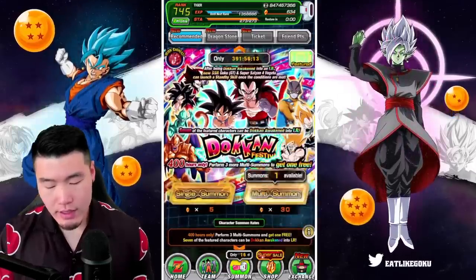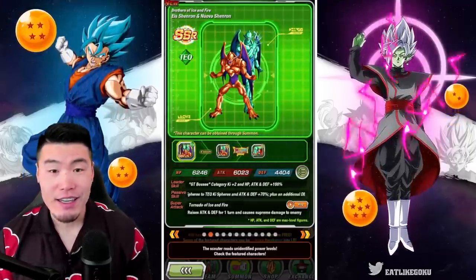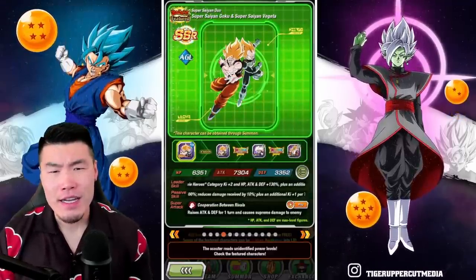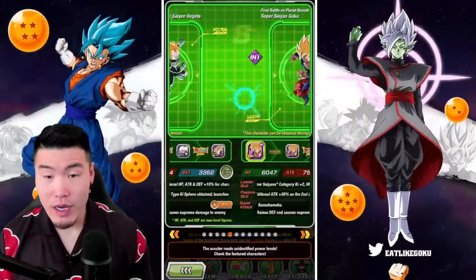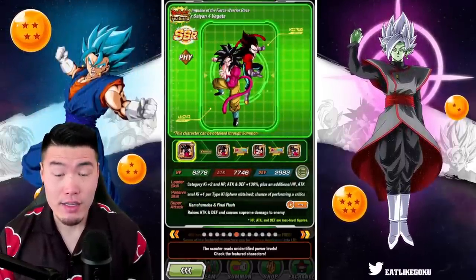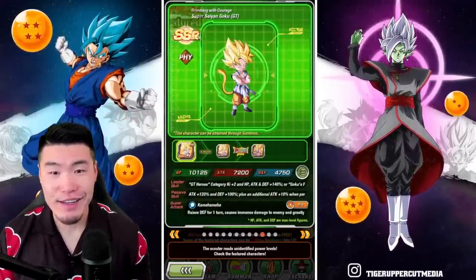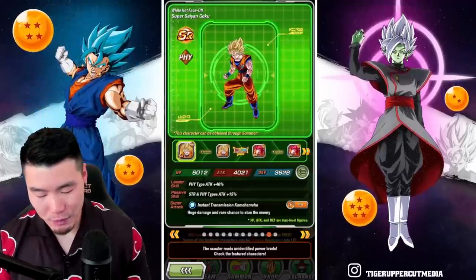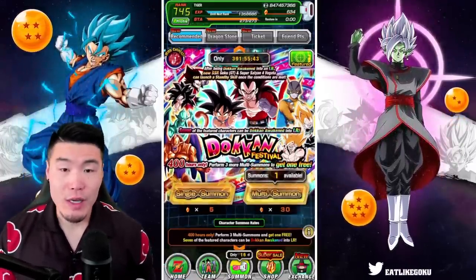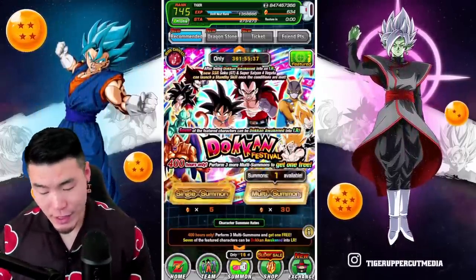For the other banner, we have the GT Goku and Super Saiyan 4 Vegeta. Got the Ice and Nova Shenrons — definitely need those. About half these banner units are rainbowed for me, but usually there's only like one or two units I need for most banners, so this is really, really good. Enough talking — let's just do this.